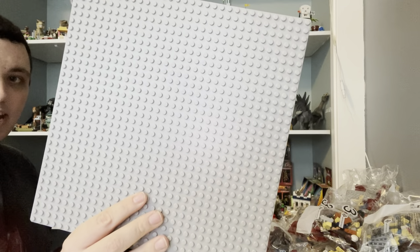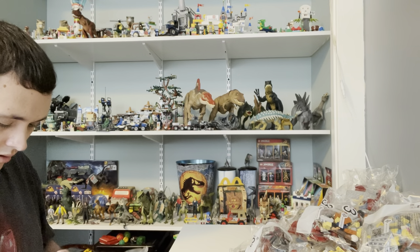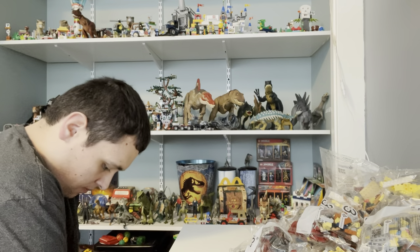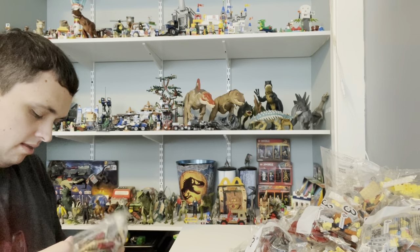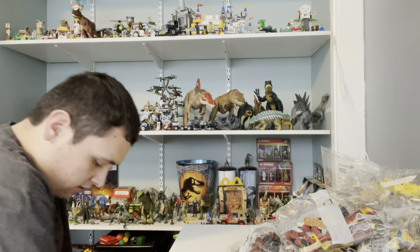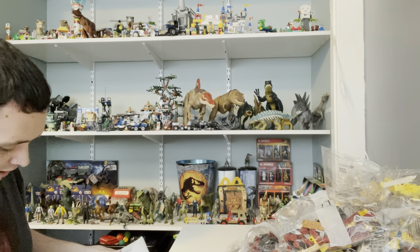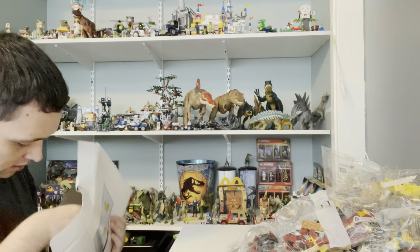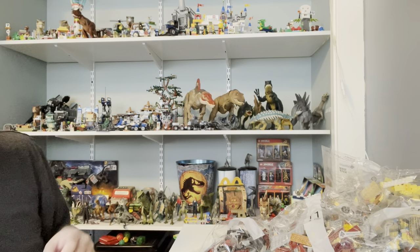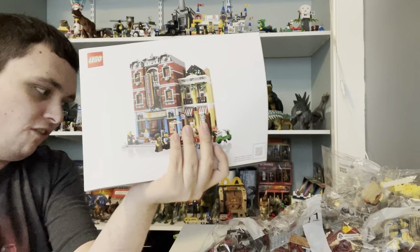We got one big light grey base plate for the Jazz Club, bag number 9, bag number 11, and also a bag full of the instruction books and sticker sheets. Doesn't look like there's a sticker sheet from what I've been finding here. We got one regular instruction book for the Jazz Club.